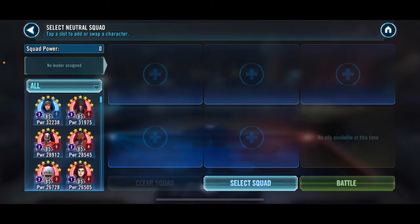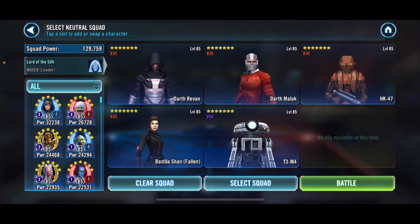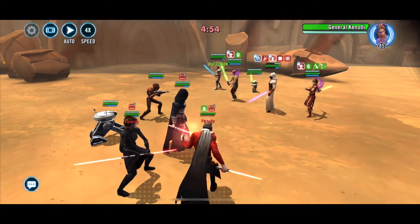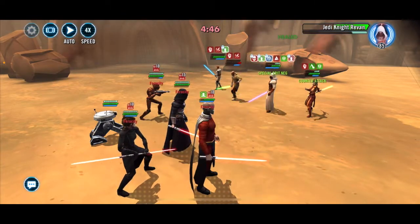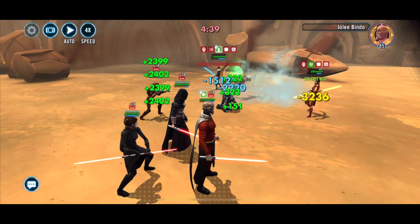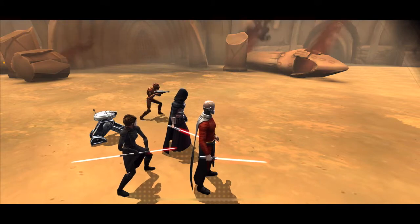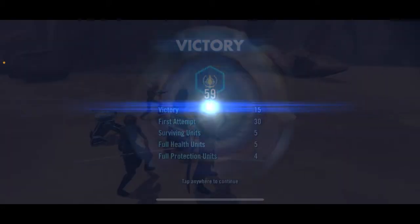Here we have his Jedi Knight Revan. We'll go ahead and take our Darth Revan squad, but we're putting in T3 because there's a feat for HK and T3 to be in the same team together. I don't think that's gonna make a whole lot of difference — it should just destroy them. And we have a death mark on him so he is gone. Let's go ahead and take down Bastila and Kenobi. So we lost a little protection on somebody, but got that one. And made Kyber again.